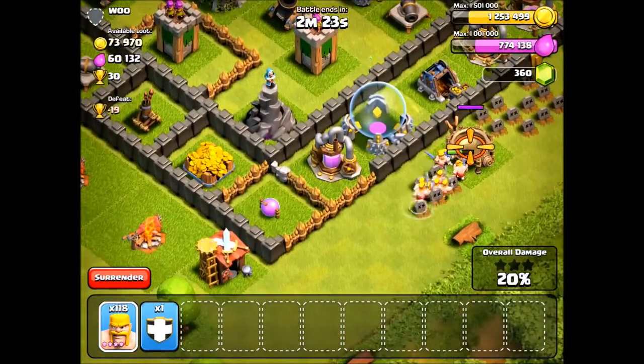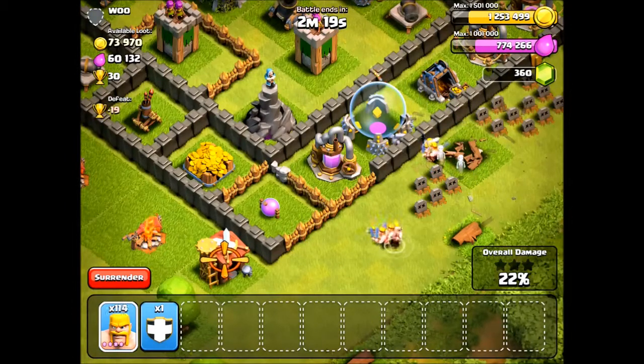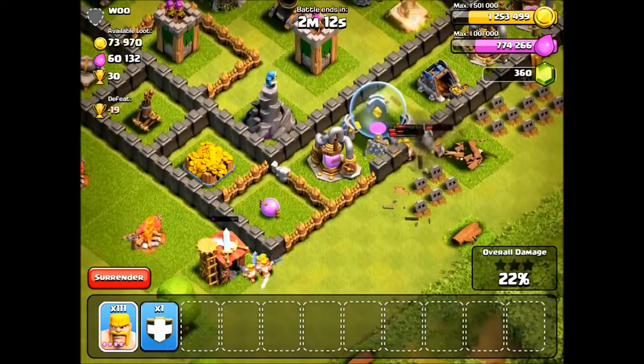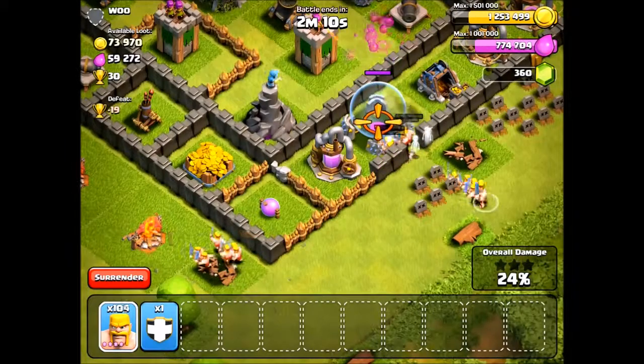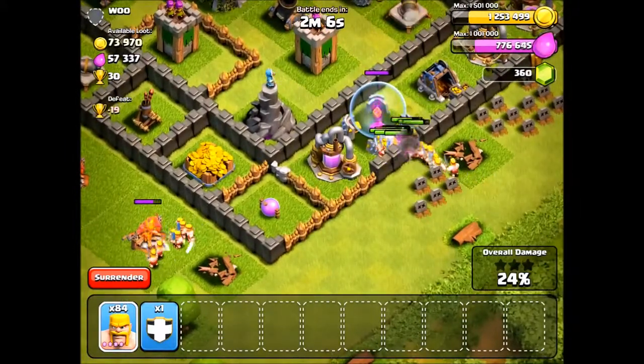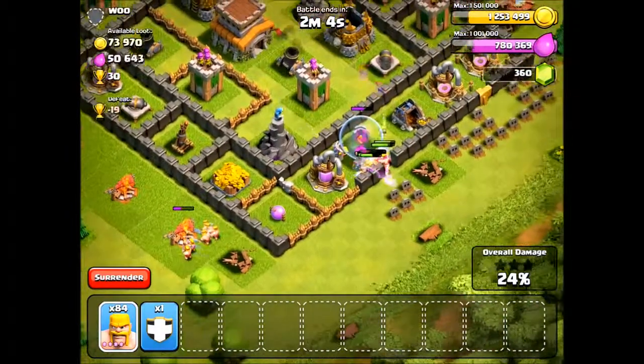The Barbarian is best used as a tank to absorb damage, while your other units are the ones used to deal damage. The most common place you find the Barbarian is going to be in Barbarian-Archer armies, which are typically used for low level pushing or farming. He's cheap and effective as a tank to provide support for your Archers.